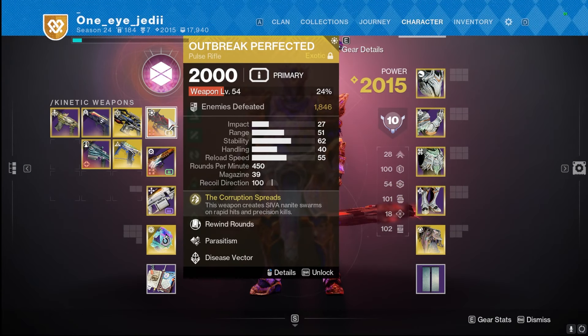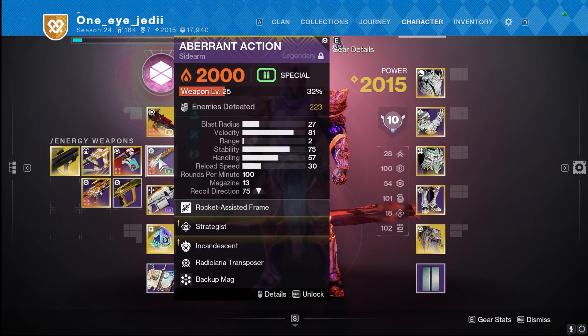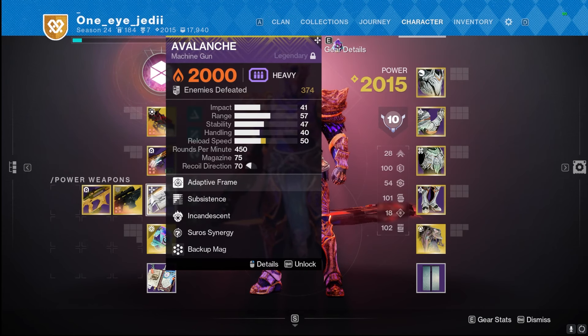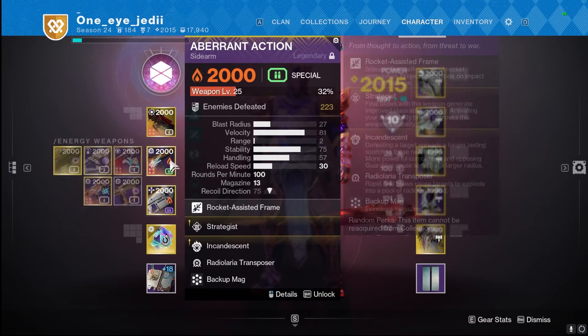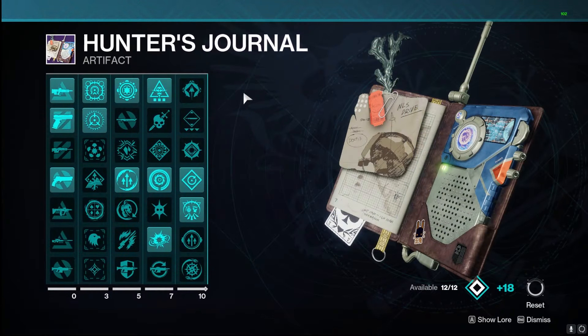For weapons, we're using Outbreak Perfected — this thing is absolutely disgusting. With Rewind Rounds we can stun barrier champions and create those nice severing bursts. For unstoppable champions we have a sidearm with Strategist and Incandescent. Strategist is great with this build because every defeat gives back our class ability, so we're getting even more barriers to throw at enemies creating more chaos and scorch. The Avalanche has Subsistence and Incandescent, creating even more scorch to be spread everywhere.